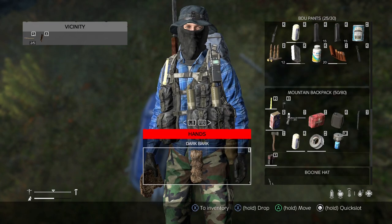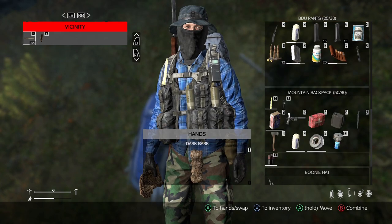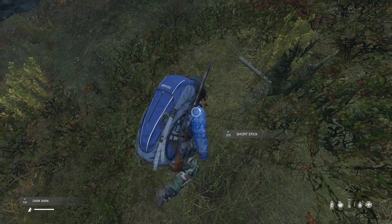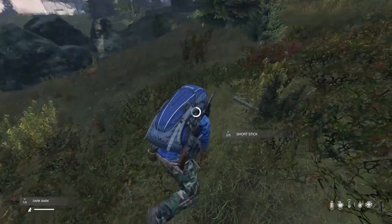You can also craft from your inventory by holding the primary object in your hand and highlighting the secondary object. Pressing the B button, you'll be able to combine and craft the desired object.